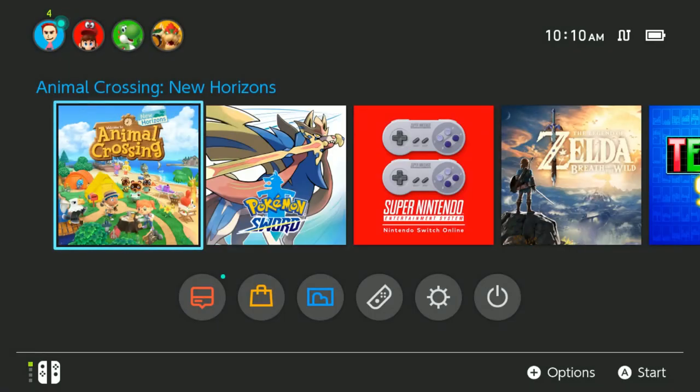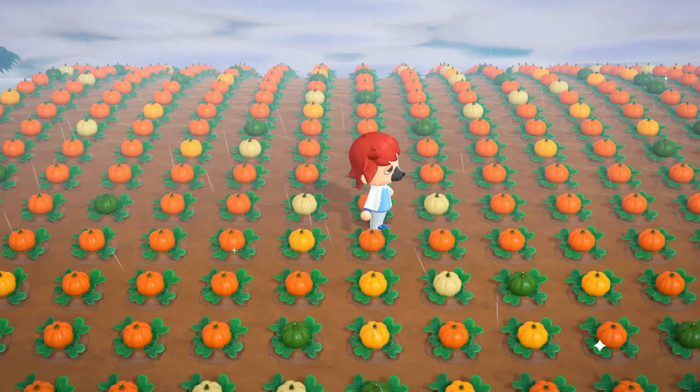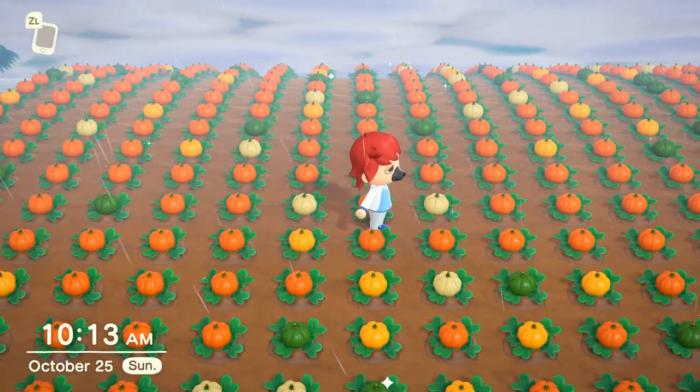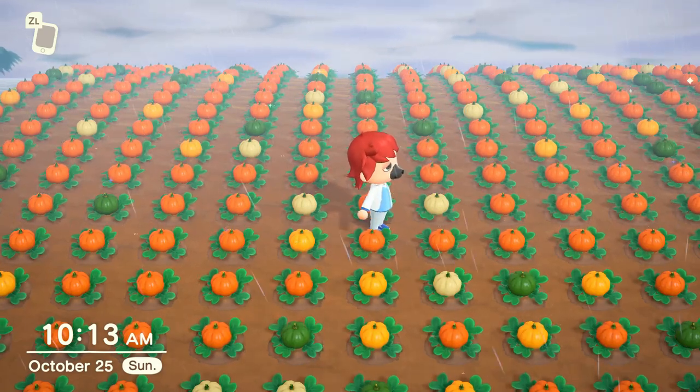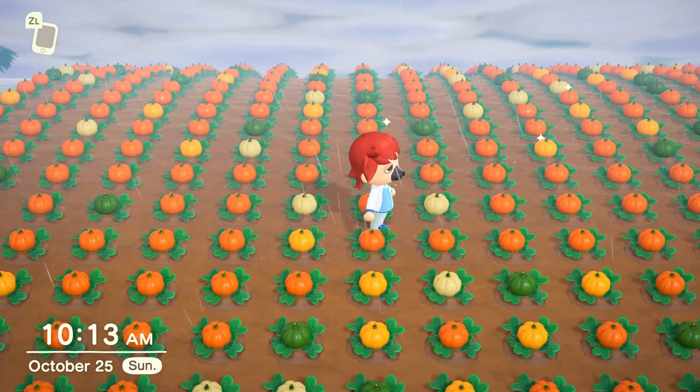One thing to note is that if you water your pumpkins, you're going to get a different yield. If you water a pumpkin one time, you get two pumpkins. If you water a plant two times, you get three pumpkins. So keep that in mind. It's so pretty — look at my pumpkin army! I can craft an infinite amount of Halloween goodness!